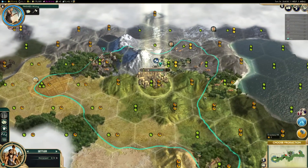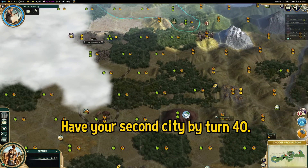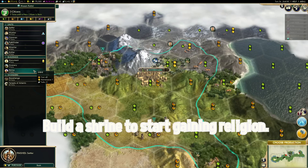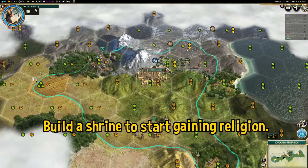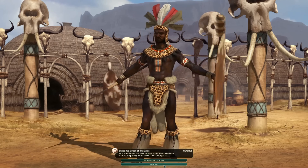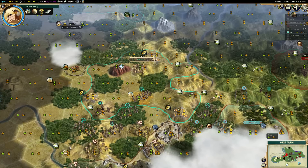By around turn 30 or 40, you should have made your settler and founded your second city. You want to put your second city near a luxury resource, natural wonder, or ideally both. After making your settler, you want to start production on a shrine, because having a religion is going to help you early and mid-game. After you finish the shrine, start building an army of five to seven archers in your two cities. If there's a warmongering or otherwise very weak civ nearby, relocate your army towards their city, because warmongering civs are usually taken out early in the game, so you may as well be the one to do it.